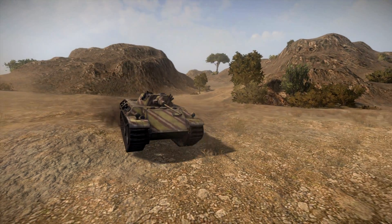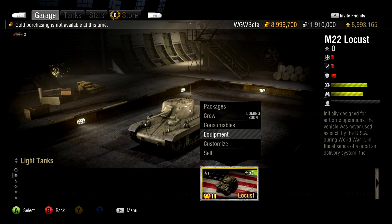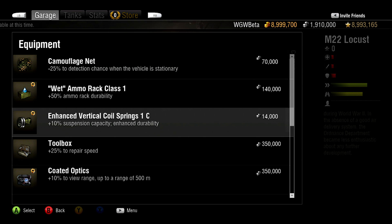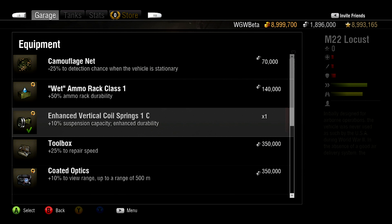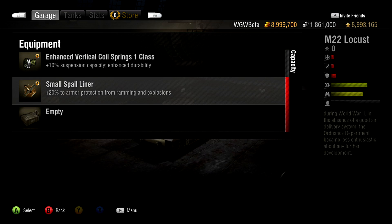If you prefer playing as a scout, always on the move, you may want to enhance your scout tank's already excellent maneuverability by adding some enhanced vertical coil springs. Or, on the other hand, you may want to better protect your scout from explosions and ramming damage with a small spawn liner.